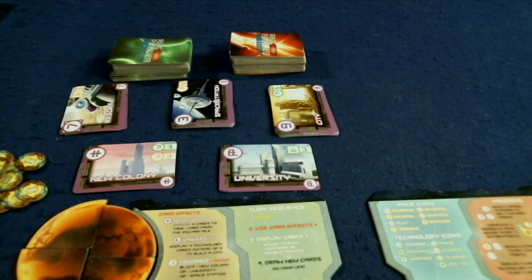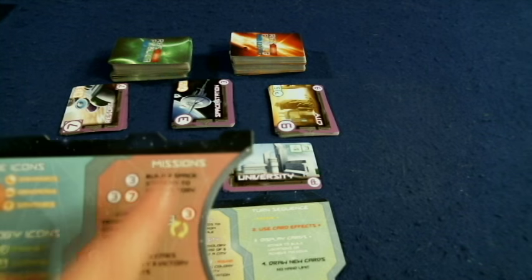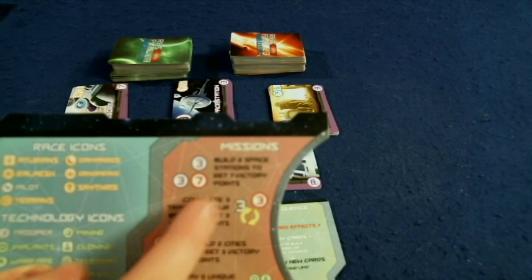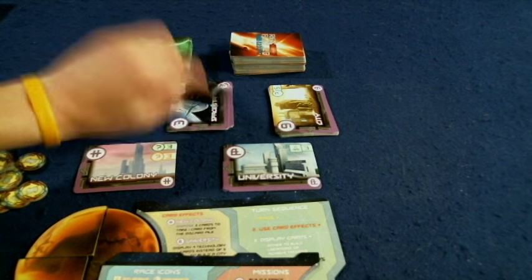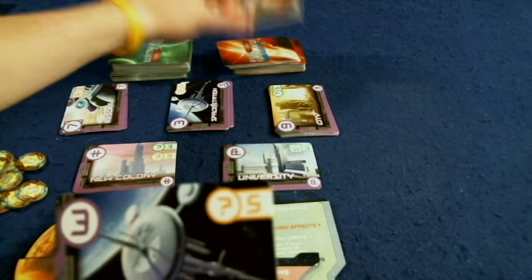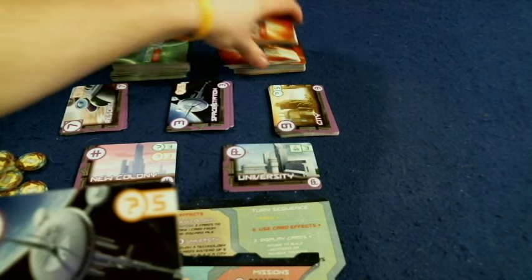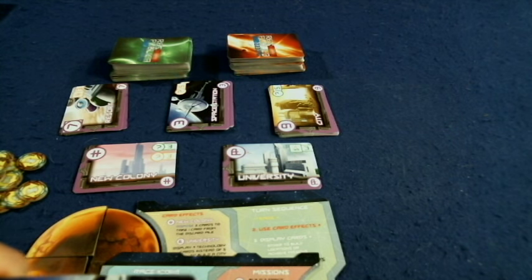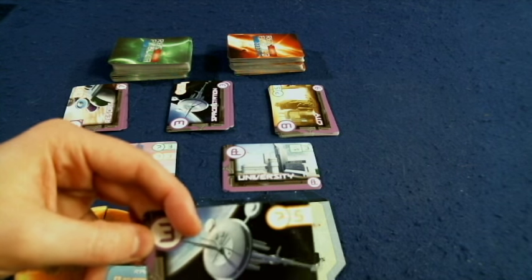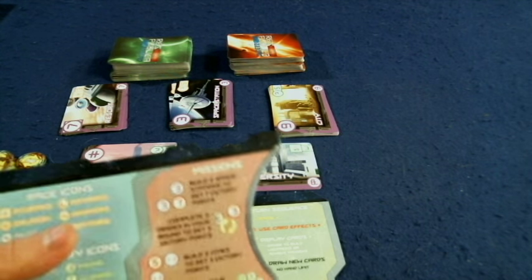In this game, you're trying to get the most points by building buildings and achieving four different missions. The first mission: build two space stations to get seven victory points. A space station requires five of any race cards — the same set of five. You could have five Demacros, five Orinopians, or any combination. In addition to getting three victory points, a space station allows you to start drawing tech cards, since at the beginning you only draw race cards — so there's a little engine building there.